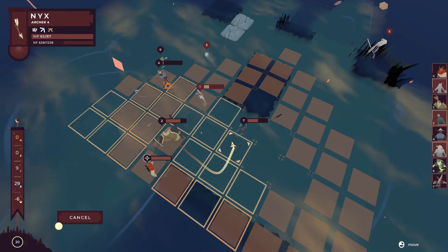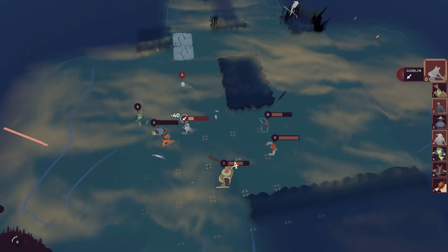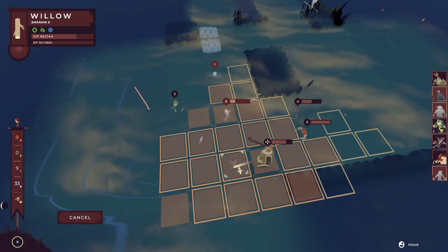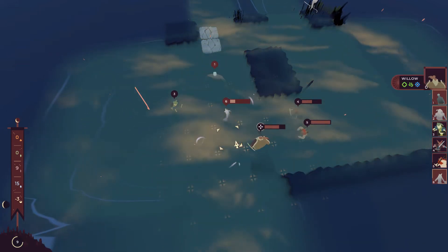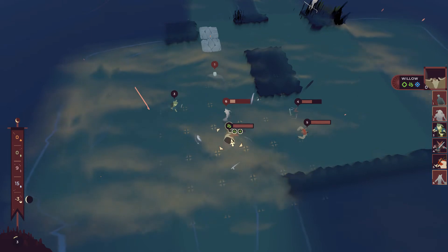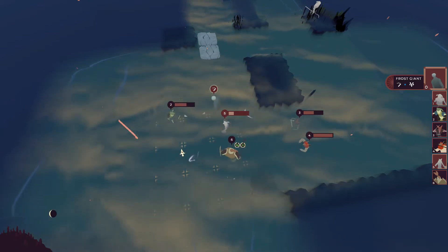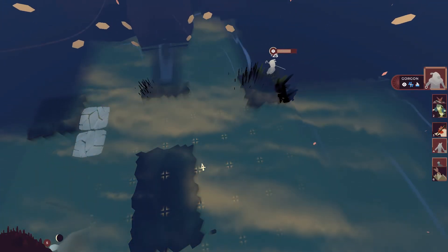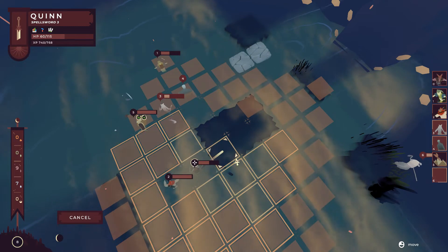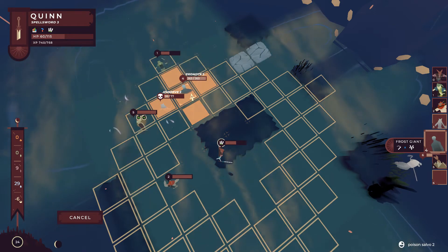The frost giants are definitely scary opponents given the way the terrain here works. Yeah, that's a shame — it was coming, sooner or later. Alright, let's thorn up. That's not too bad — that's going to have a little bit of an effect. Unfortunately this promotes the damn giant, but it does kill the other guy. We've got to get damage on this giant.